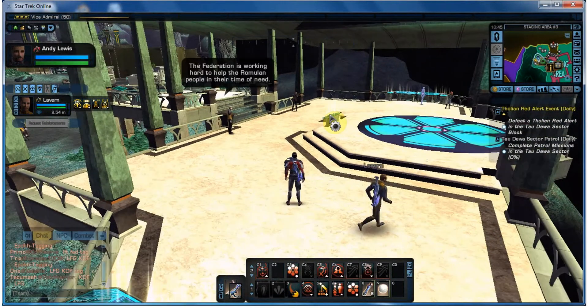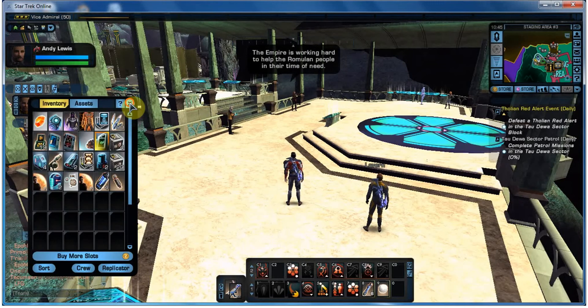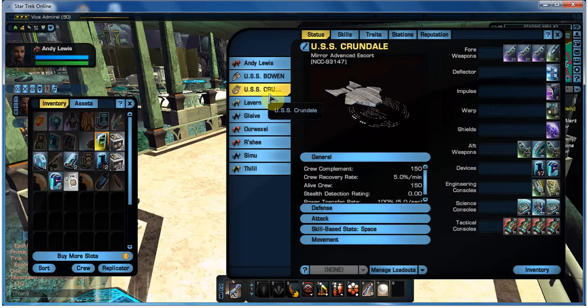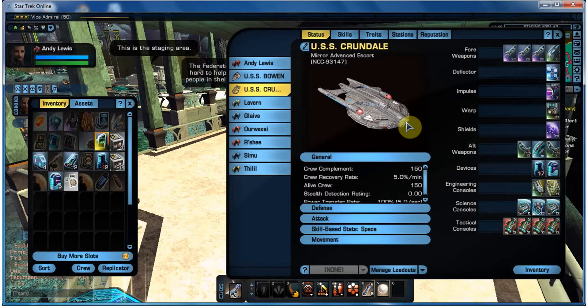Once you buy the ship, you've got to worry about shields, weapons, consoles, crew. If we go to my character status, let me have a look at my ship - I bought this out of the exchange. It's a mirror advanced escort. When I got it, it had nothing with it. Doing a bit of research, I found plasma weapons were the best and most powerful weapons on there.